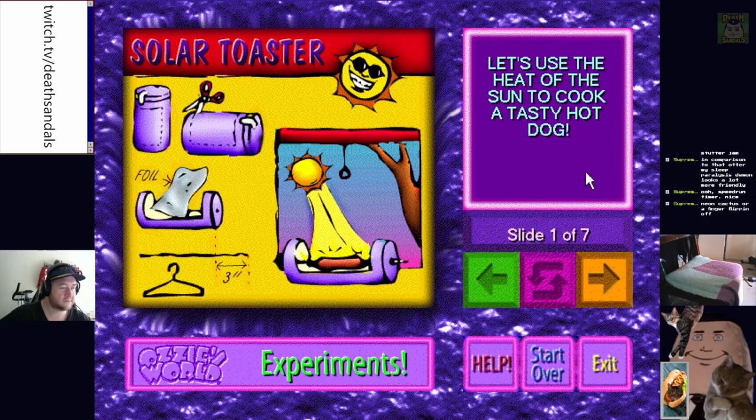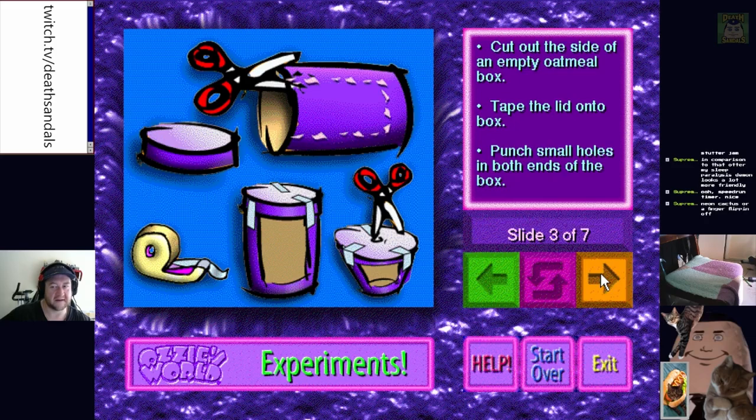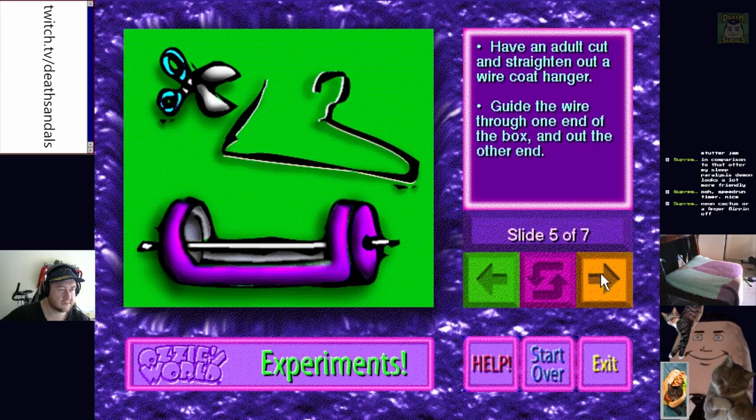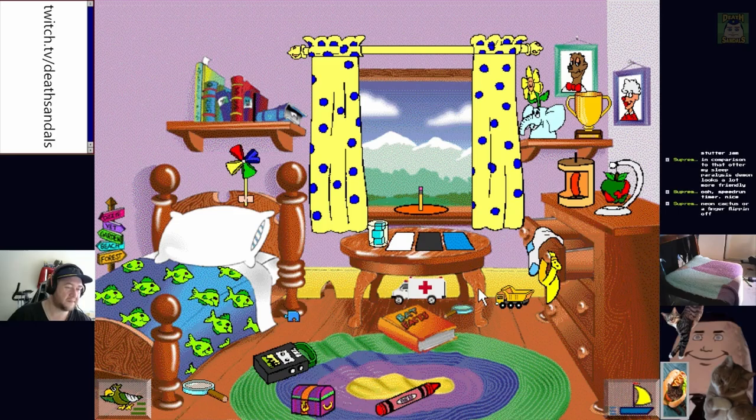Did the sun ever feel hot to you? That's called solar power, and solar power can be used for lots of things. But did you know that you can cook with it? For this activity you'll need eight things — an empty oatmeal box. Well, that's not going to work for me, oatmeal doesn't come in fucking boxes anymore. A wire coat hanger, a pre-cooked hot dog, and a sunny day. They're like — make sure you pre-cook the hot dog so you don't get salmonella.